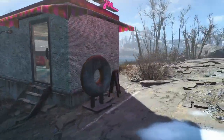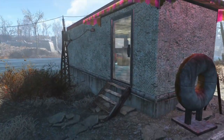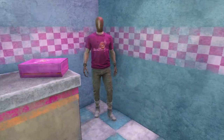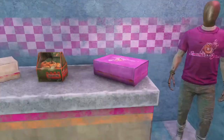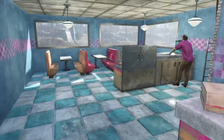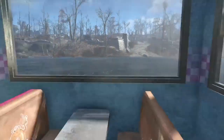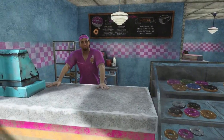I'm trying to think how many Slocum's Joes I actually have in my settlements — I only have a few. Coming in here, there's the merchandise mannequin, the box of donuts and the Buzz Bites of course. We got some booths and it looks out into the water, so there's a nice scene there. And then we got our friendly Slocum's Joe vendor.